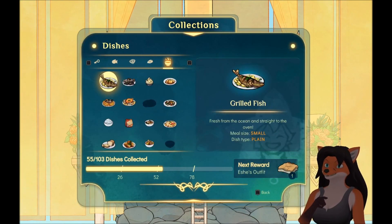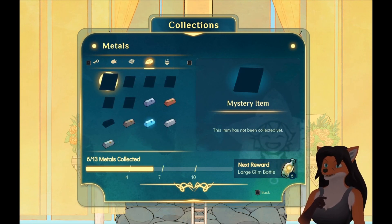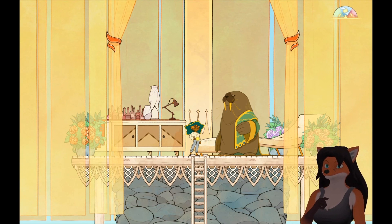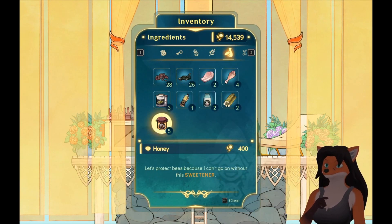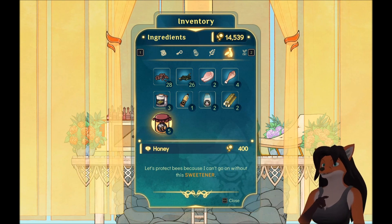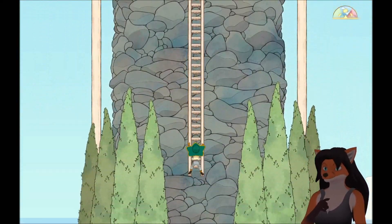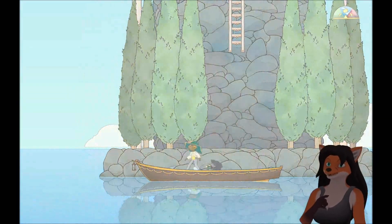Now we have honey. And that's all we got — the next one is Esh's outfit. Who the hell is Esh? Either way, now we have honey. Let's protect bees, because I can't go on without this sweetener. So it's a sweetener — noted. I don't know if that'll be any different for anything, but who knows?